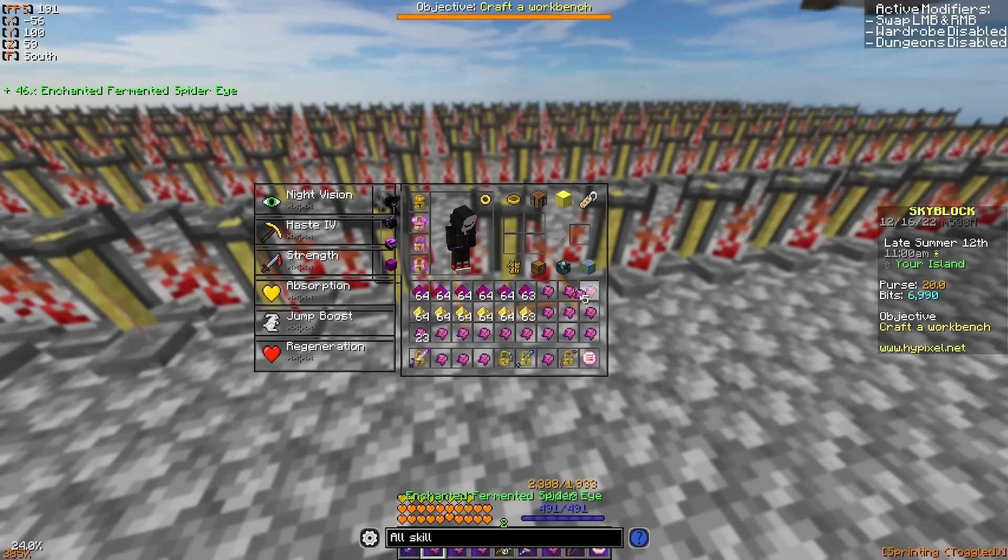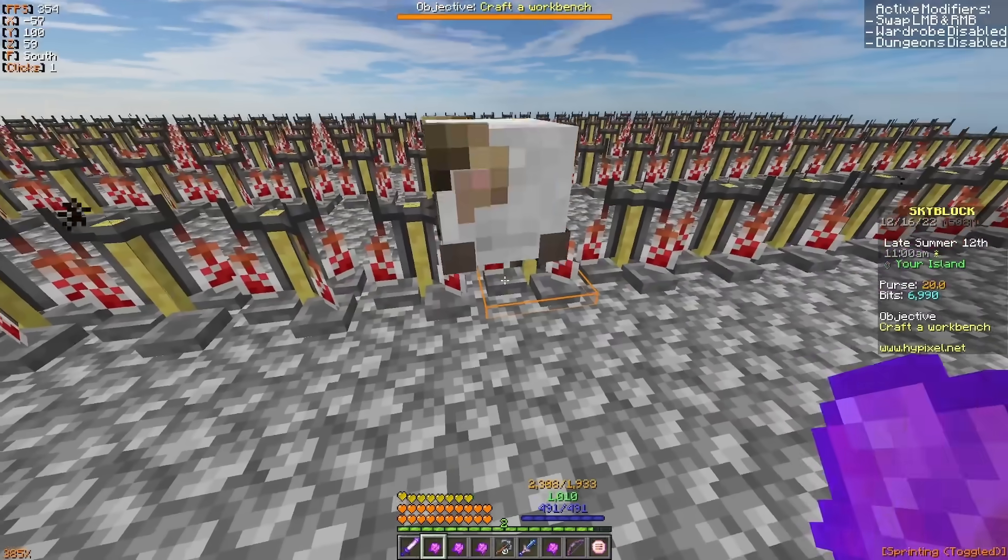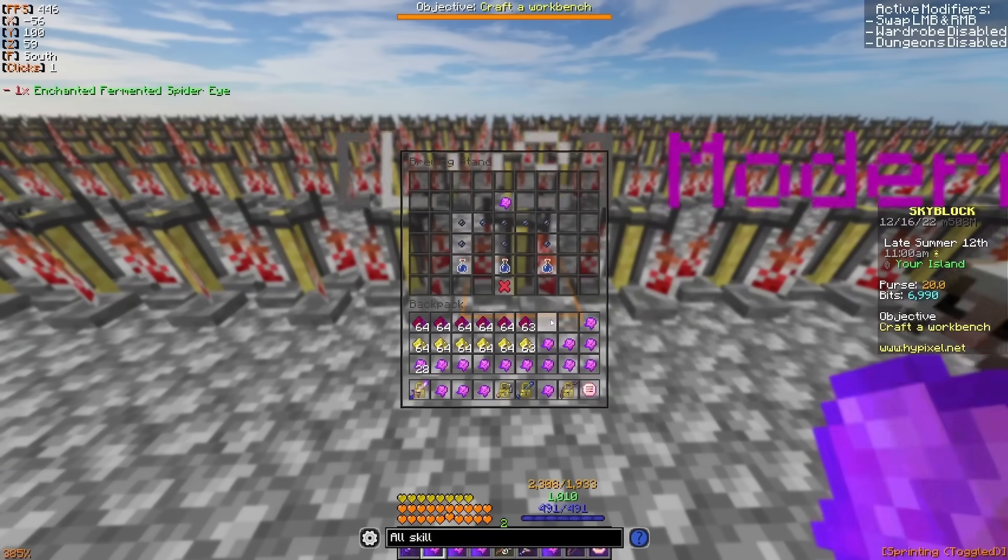Since I am showing you the most profitable way to do the alchemy skill, I am going to go with the harder but obviously cheaper way to do this, and to do so, you're going to need a bunch of water bottles, nether wart, and other ingredients.